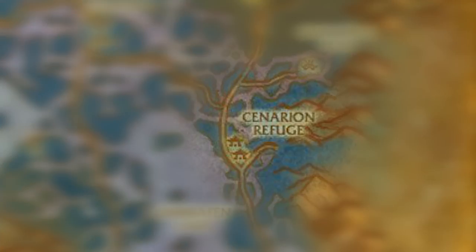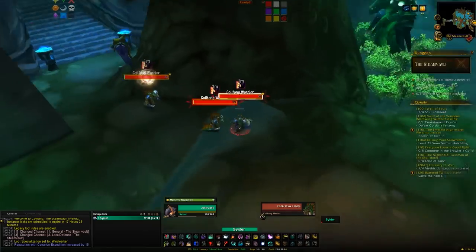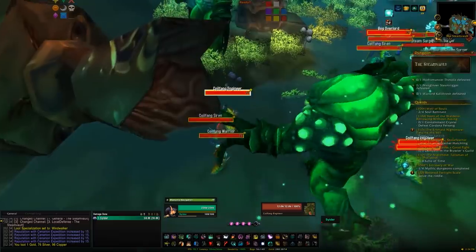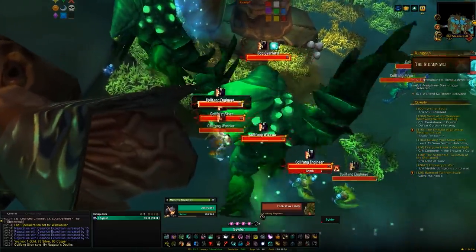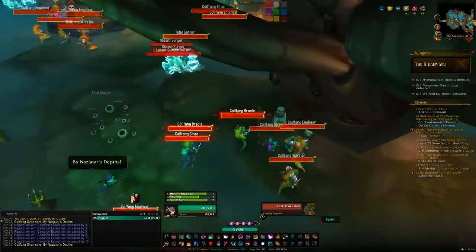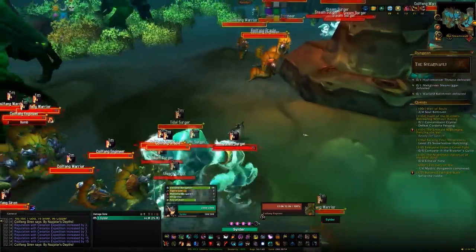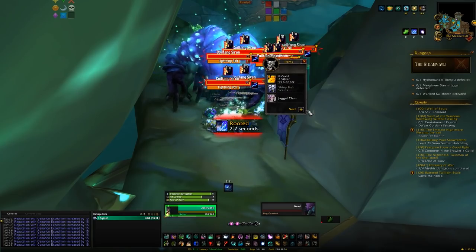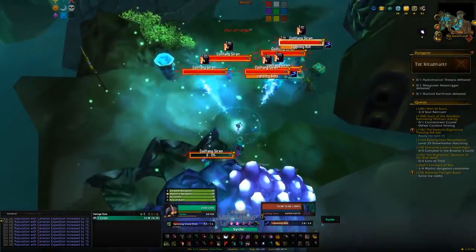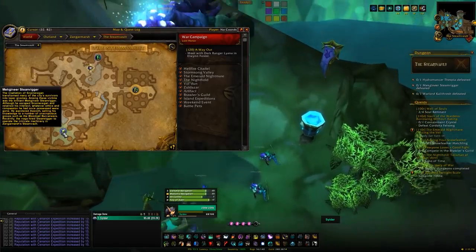The final tabard option is the Cenarion Expedition, which at Exalted rewards the Cenarion War Hippogryph. You can start this at around level 11 — once you've unlocked dungeons, queue for the Underbog, Slave Pens, and Steam Vaults. All three give Cenarion Expedition reputation. Keep queuing for those three specifically, gain rep as you go, and eventually you'll hit Exalted and purchase the mount. Note that queue times will be a bit longer since you're targeting specific dungeons.